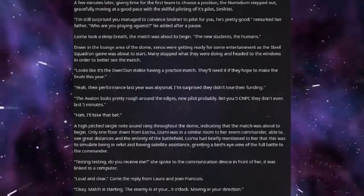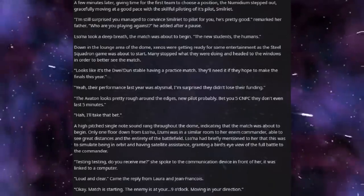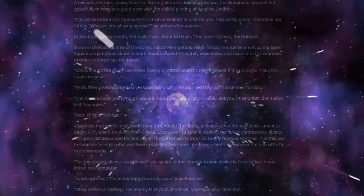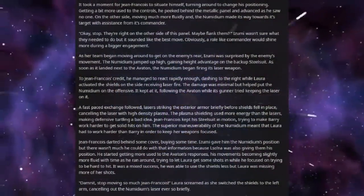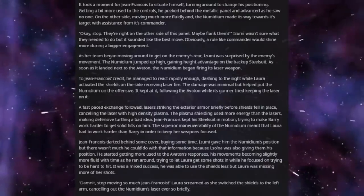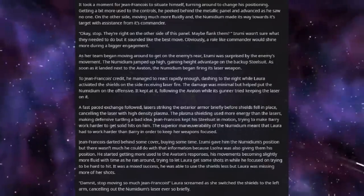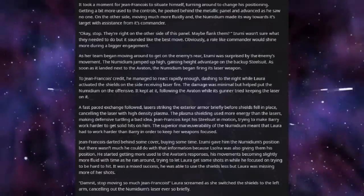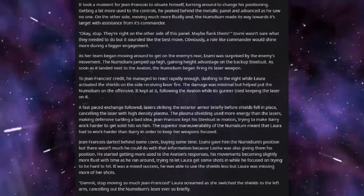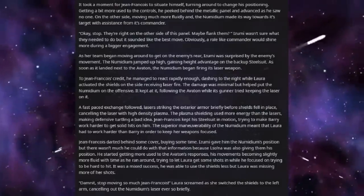"Testing, testing, do you receive me?" She spoke to the communication device in front of her, which was linked to a computer. "Loud and clear," came the reply from Laura and Jean-Francois. "Okay, match is starting. The enemy is at your nine o'clock, moving in your direction." It took a moment for Jean-Francois to situate himself, turning around to change his positioning. Getting a bit more used to the controls, he peeked behind the metallic panel and advanced as he saw no one. On the other side, moving much more fluidly, the Numidium made his way towards his target with assistance from his commander. "Okay, stop. They're right on the other side of this panel. Maybe flank them?"